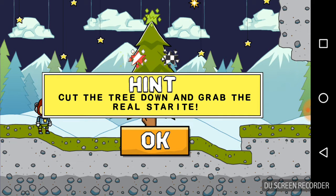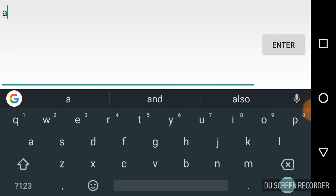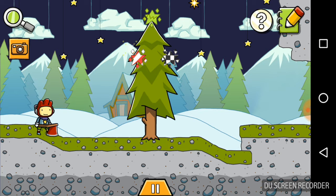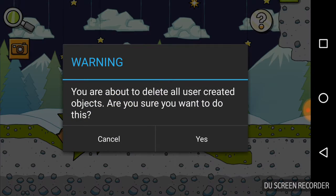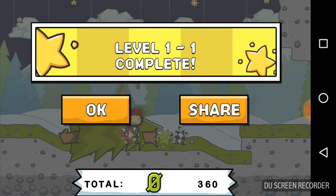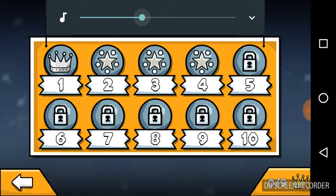Anyway, let's get into the first level and begin. Level start! Hint: cut the tree down and grab the real star. We all know how to spell axe, don't we? Here we are. Let's just chop the tree down — and ok, we got it already! Wow.